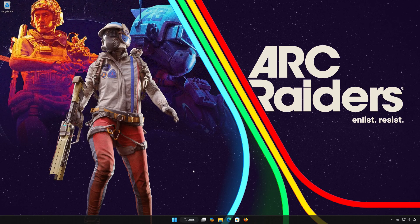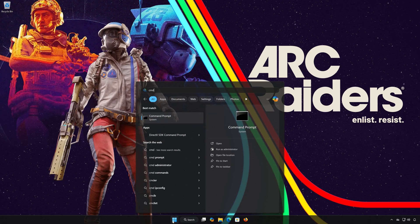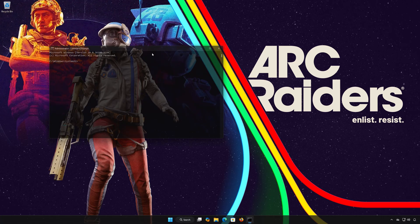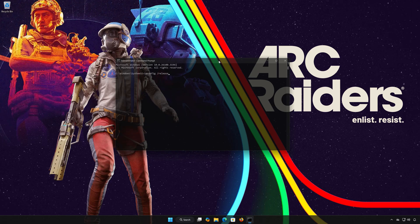Solution number 2. First, open the Start menu and type CMD. Right-click Command Prompt and select Run as Administrator. Press Yes. Type ipconfig /release and press Enter.